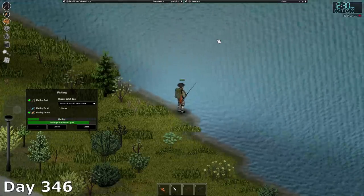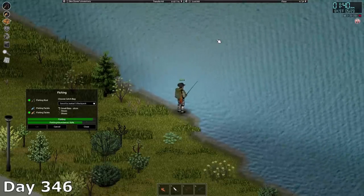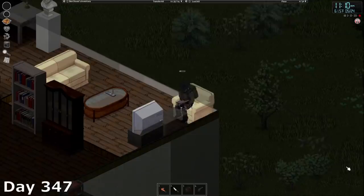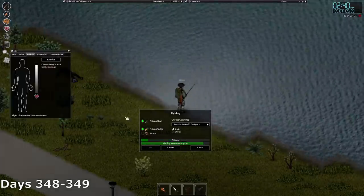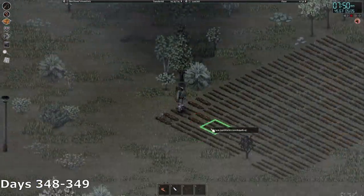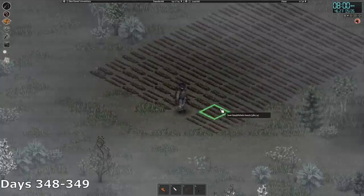I spent all of days 345 and 346 fishing. Whenever I ran out of bait, I grabbed a shovel or a garden hoe and dug furrows to dig up some worms to use. On day 347, I noticed I'd hit fishing level 2, which must have happened on day 346. I spent that day reading fishing volume two and gathering more worms for bait. Days 348 and 349 were spent fishing. I also started planting a massive garden of potatoes — hang with me on this one because I have an actual use for them this time, and I know I just said I was done gardening, but we're back.